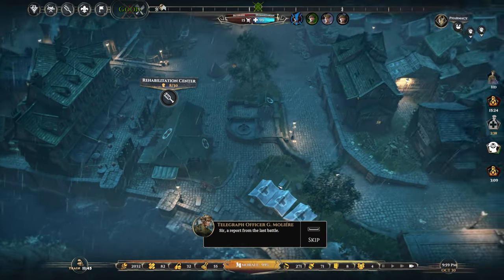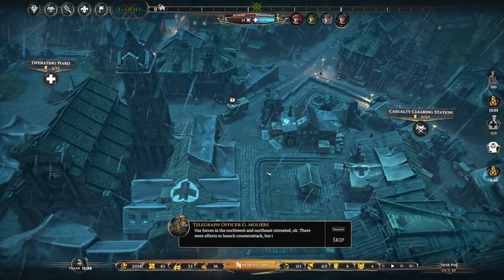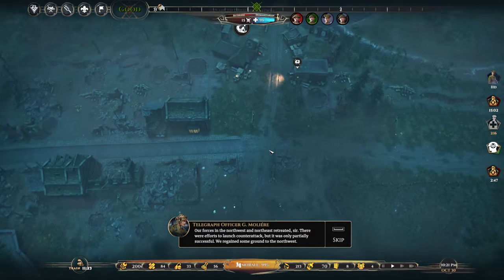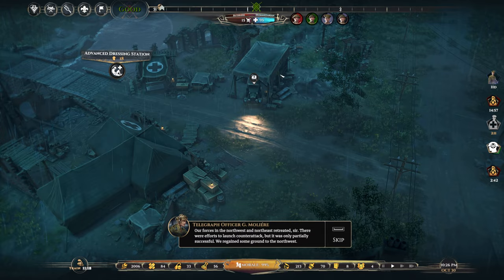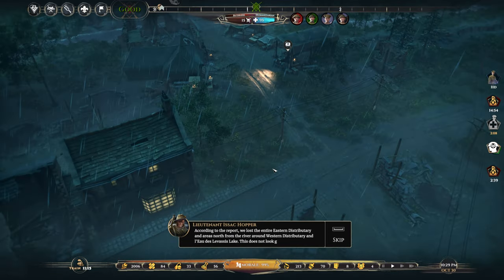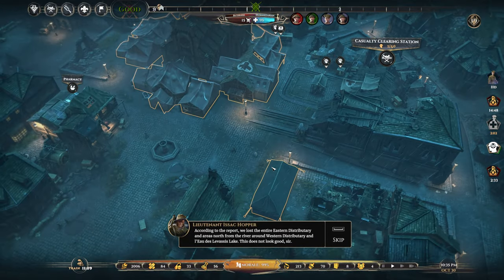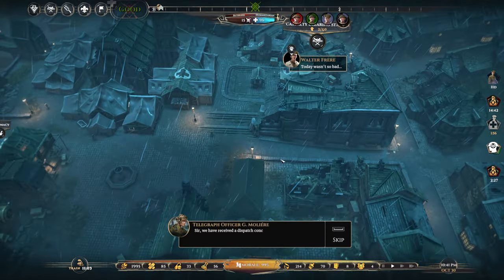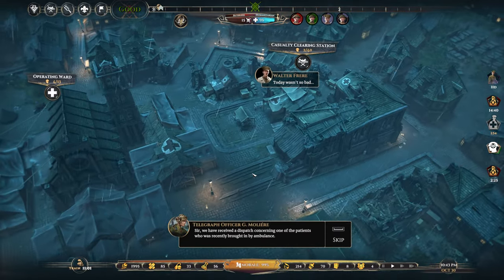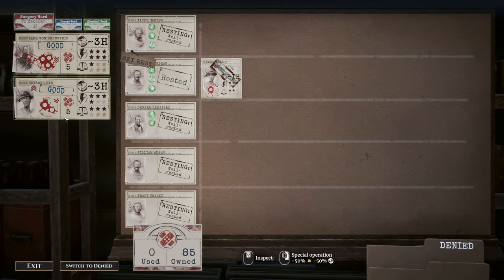Battle report: our forces in the northwest and northeast were treated. There were efforts to launch a counter-attack but it was only partially successful — we regained some ground to the northwest. According to the report, we lost the entire eastern distributory and areas north of the river around the western distributory. This does not look good.